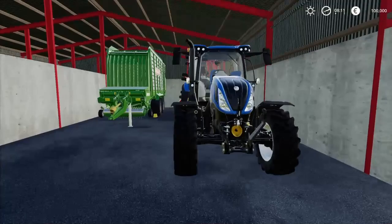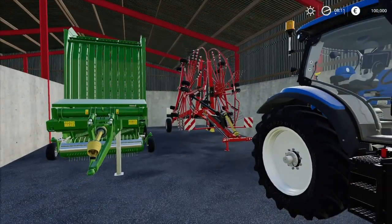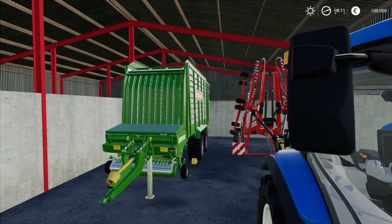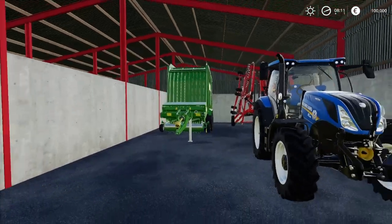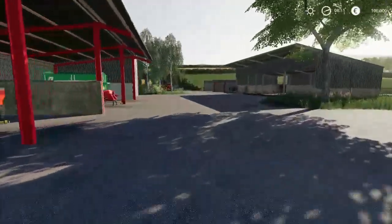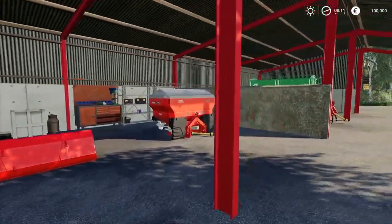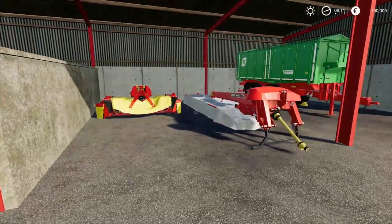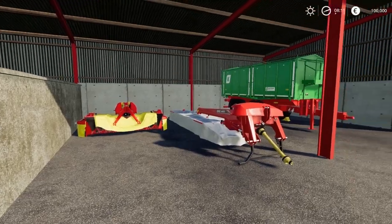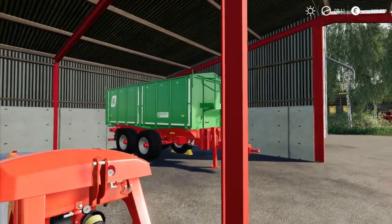Sitting right over here, we have a nice New Holland with a really big windrower — you are going to need that for sure with all the fields that you have here. We also have the Bergmann collecting wagon. If we keep making our way around, you can see that we've got a bucket, a fertilizer spreader, a mower — a side rear one and a front one. Nice setup there. You've got the nice AgriLiner trailer.